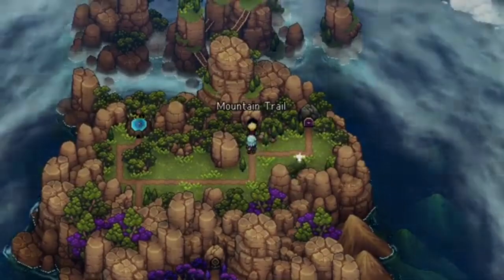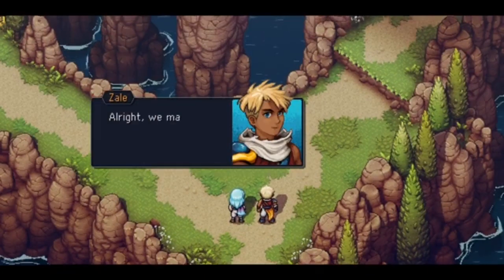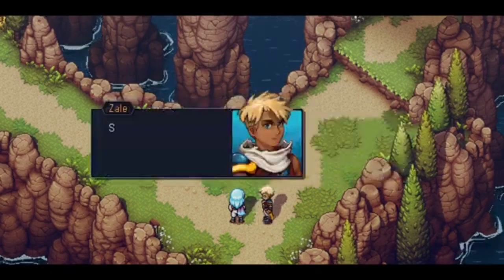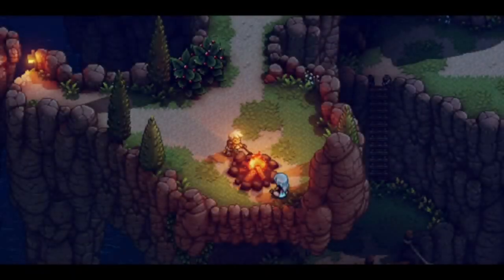Well, we can go in here — Mountain Trail. Oh hey, this is where we started at the beginning of the game. Alright, we made it to the Mountain Trail. So far so good. So the Elder Mist lives somewhere here? Yeah, and that's where we began the game. So we're all geared up now — cool.